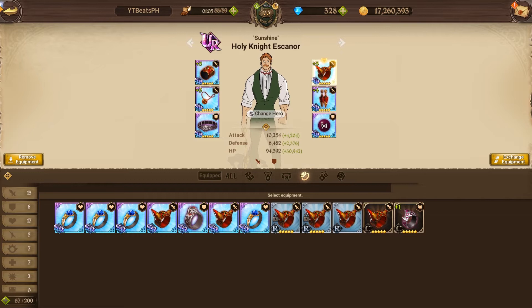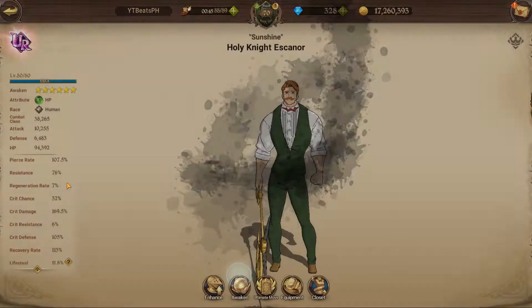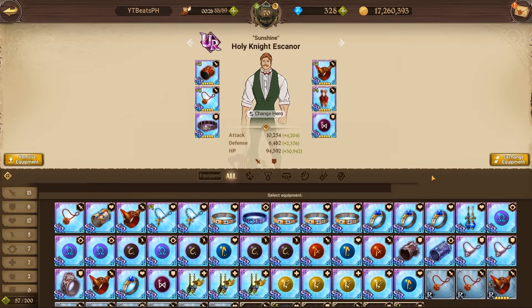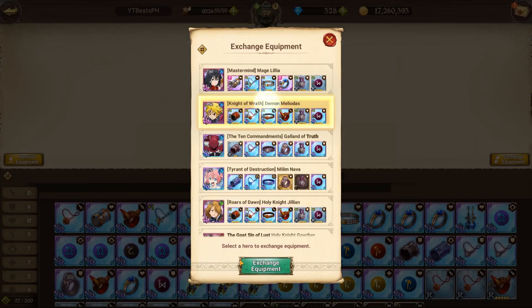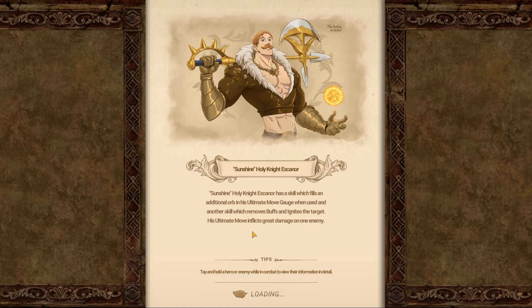I would definitely recommend doing HP and defense — or really HP at the bottom slots and attack at the top slots, being slots one through four, with defense at five and six. Escanor does a ton of damage and with UR gear it'll do even more. If you're still using Lilia, he's going to get pierce rate effects from her anyway since she shares pierce rate with everyone, so he'll already have a high pierce rate. We're going to test his pierce rate set versus attack set right now using his gold card and ultimate.